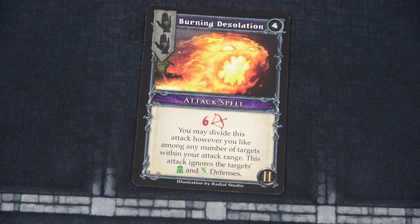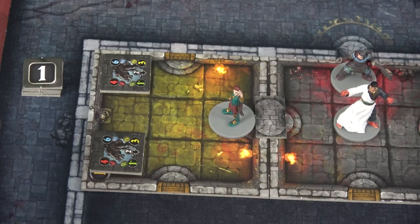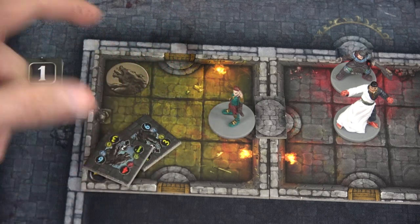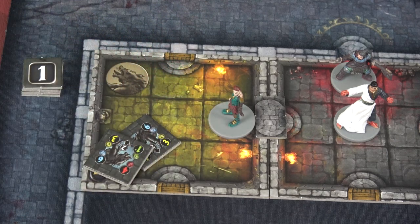She's going to use her Burning Desolation — that gives her a six attack. Remember, that replaces her normal attack of one. You may divide this attack however you like among any number of targets within your attack range. Our range is two to three. This attack ignores the target's any type of defense, dealing six straight damage split among enemies. Each of those wargs has three health, so two fireballs — boom, boom — took them both out. They each give us two XP, that's four more.